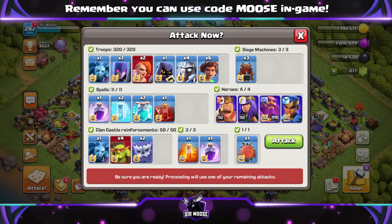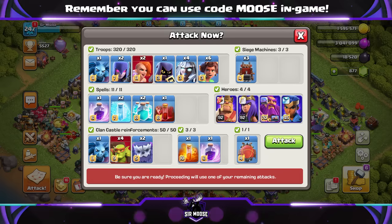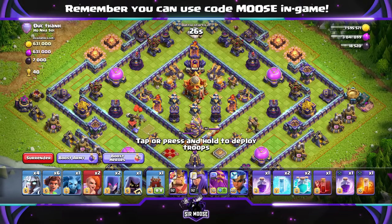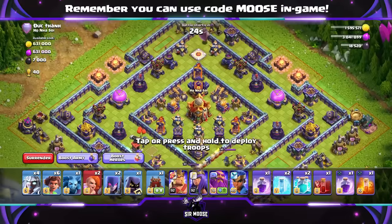Hero equipment guys — I know what you're thinking, what have you been using? Default hero equipment for this attack strategy, even better. But obviously you can use the giant gauntlet and healing tome, that will make it more powerful.